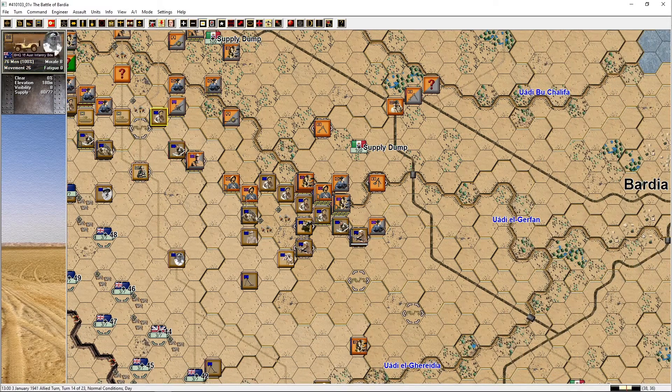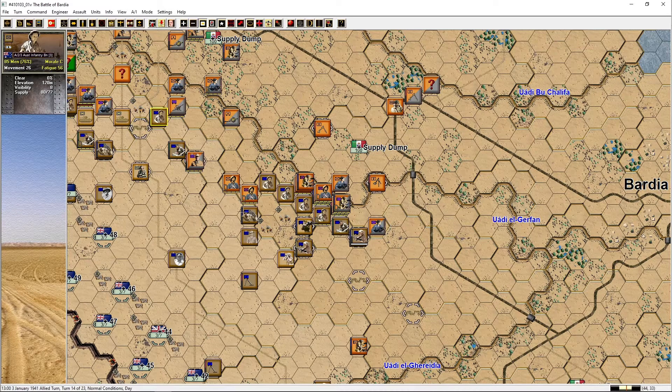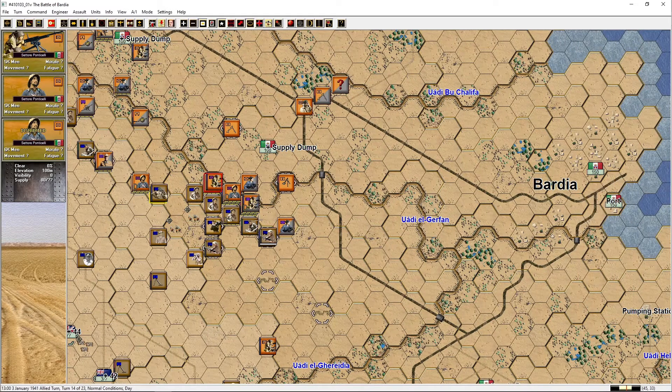Alright, moving on. There's a big group there — kind of sold at seven but there are 70-plus guys. Maybe we can kill some of them with machine guns. Let's fire — only one man. Let's assault with the machine guns and this infantry platoon and see if we can push them back. They took 12 casualties; we took none — that was good. Pushing them back, but this is still dangerous.